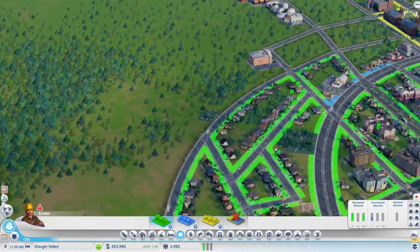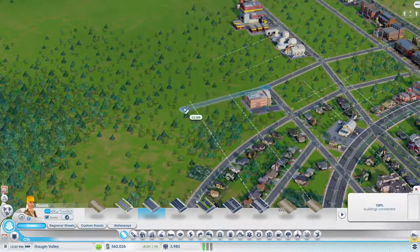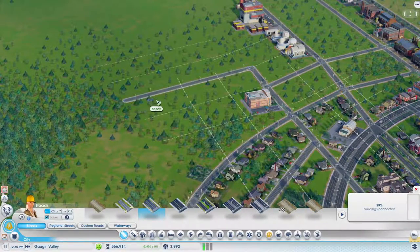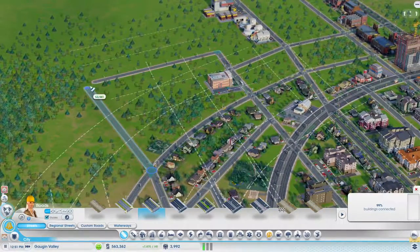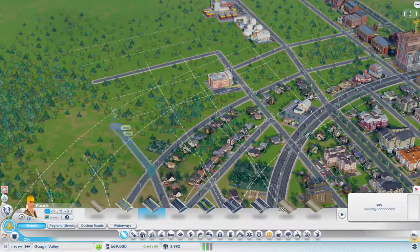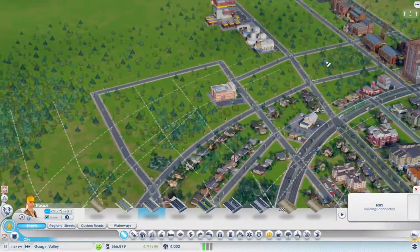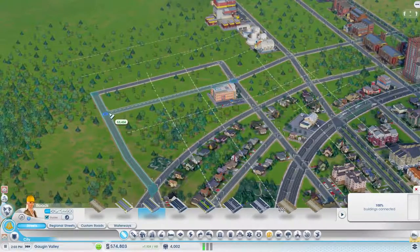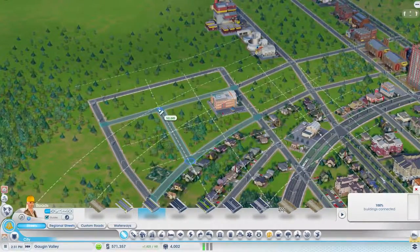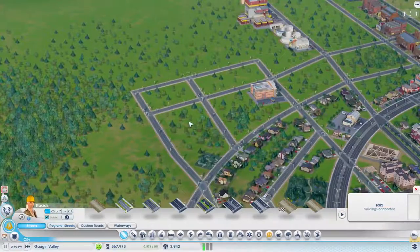High residential demand — I am well aware of this situation. I don't like how that road looks. There's a park there — didn't see that. Let's draw this road across maybe like that. I can't fit that in through there. That's fine.